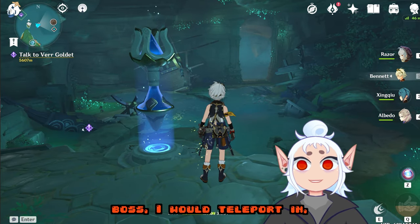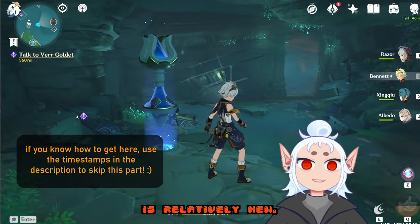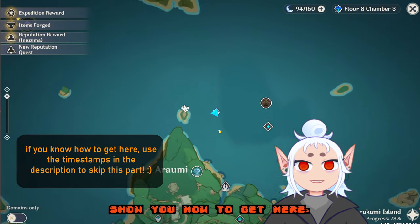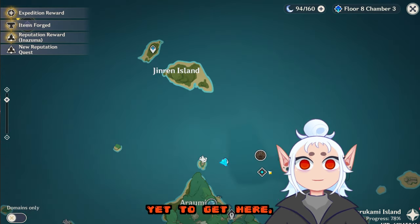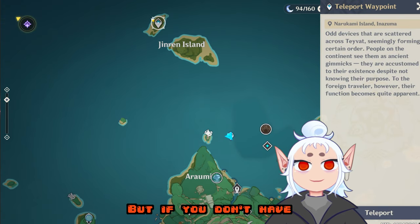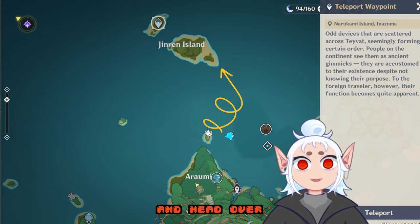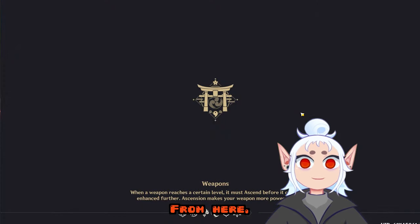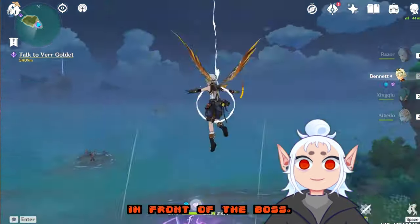Normally for this boss I would teleport in, but because Inazuma is relatively new I'm going to quickly show you how to get here for anyone that does not have this waypoint unlocked yet. To get here you'll take a portal on southeast Jynrun Island, but if you don't have Jynrun Island unlocked yet, simply take the boat to the south and head over to this area here. From here you can use the Electrogranon to fly up to the portal which warps you right in front of the boss.